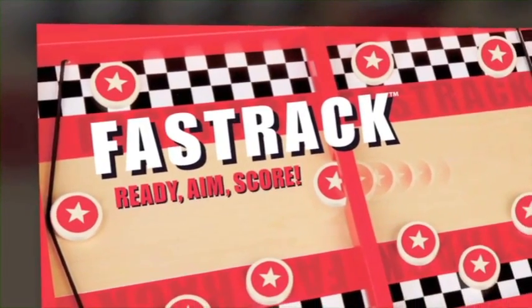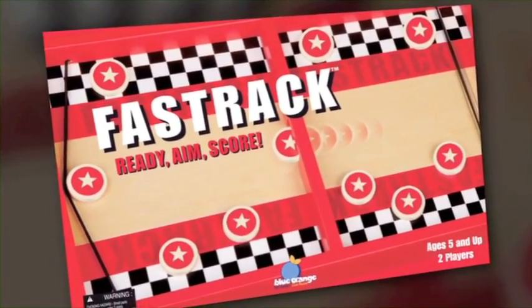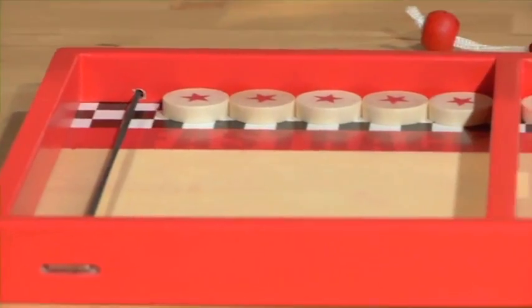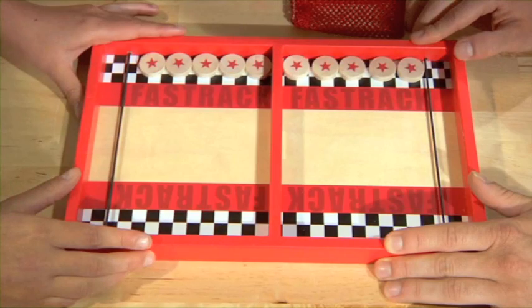In this game for ages 5 and up, two players face off to send wooden discs across each other's territory. Begin by placing five discs on each player's side. The first player to have zero discs on his or her side wins the round, and the best of three rounds wins the game.